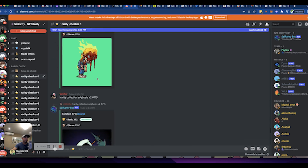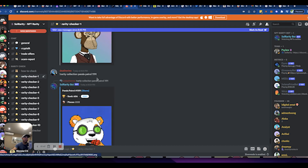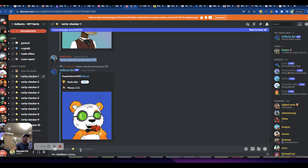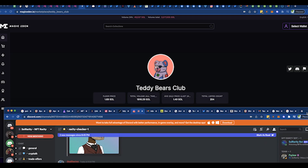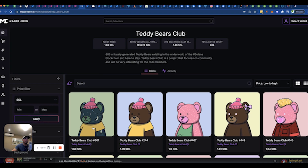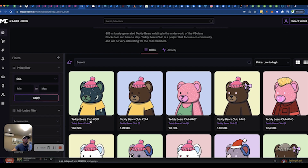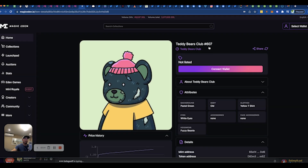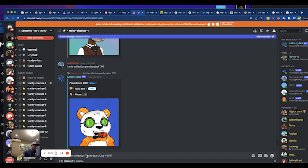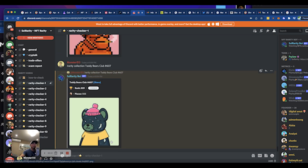I'll go find one of the Teddy Bears on the marketplace. I copy the code from a previous entry, paste it, and adjust it — instead of Panda Patrol we want to look up Teddy Bears Club. Make sure you get the exact name from the listing because sometimes the name differs. I copy the NFT number, go back to Soul Rarity, and type in 'teddy bears club 607', then hit Enter.